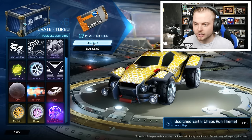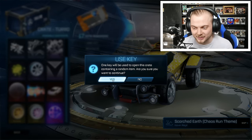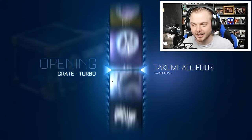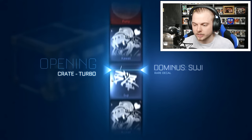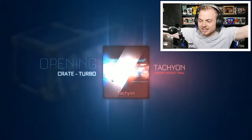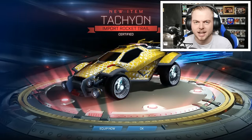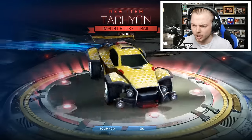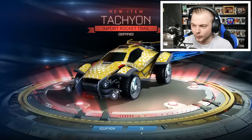So we've at least got one decent thing so far. Let's go for crate numero four - we've got eight left anyway. I am pretty happy, I want them wheels - give me them wheels! We got an import rocket trail - the Tachyon! That's pretty cool. I like that - it's like the data stream, which was a previous import rocket trail. That's really cool, I like that.